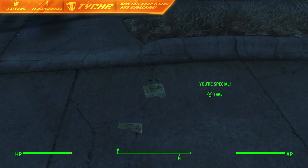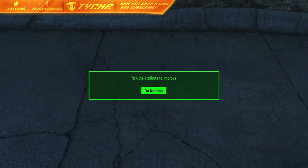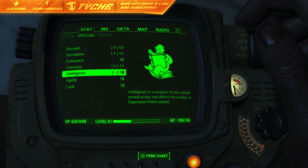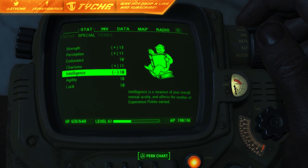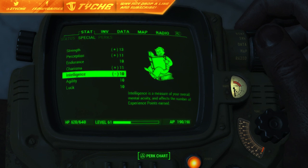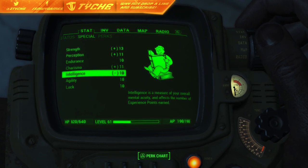Now once you've activated that, you are just going to want to pick up your special books and increase your intelligence. For some reason, it's only allowed me to do two when it should have been three, so I think what they've possibly done is a hotfix on this. But for now it's just going to go up to 12 instead of 15.